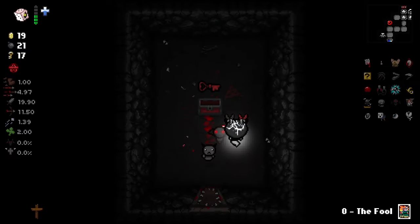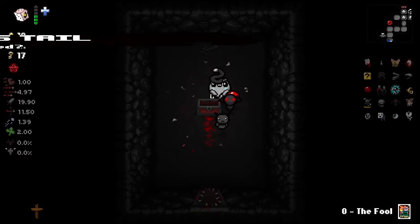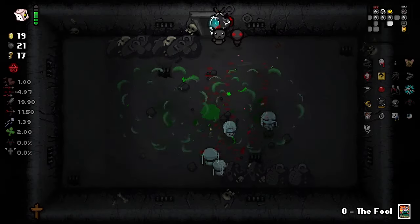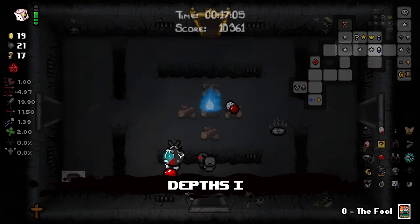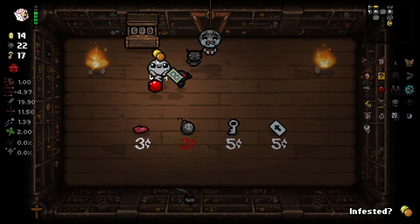We have three Guppy items to choose from. Let's grab the tail for more chests on The Chest. I just need two more charges. Is there one in the shop, maybe? No, there wasn't. 48-hour energy — that's not 48-hour energy.